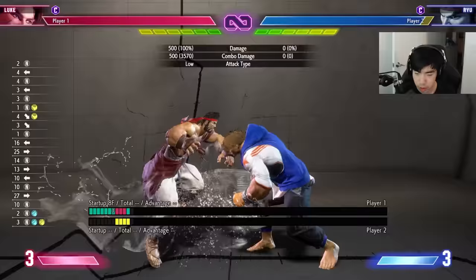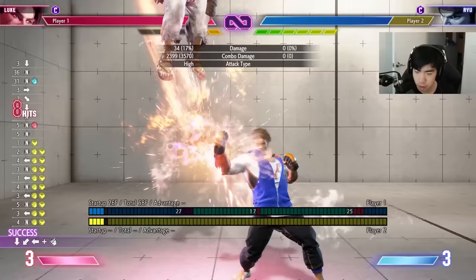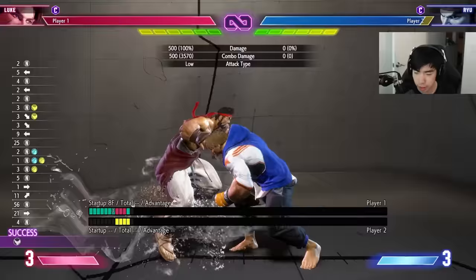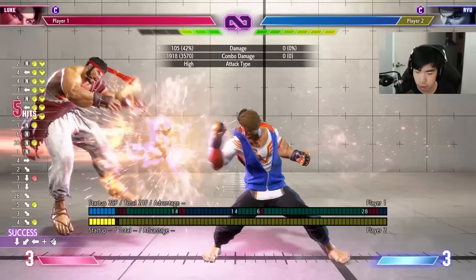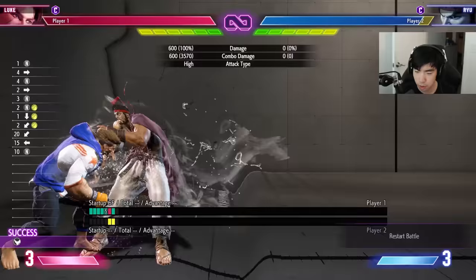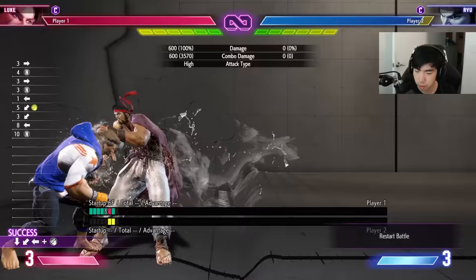If you don't mind a little less damage, you can go for something easier. The normal drive rush combo — which might look tricky at first but actually isn't — you go into the overhead for damage, or you go into the tackle for oki. If they're already in the corner, you can just do the tackle. If you're all the way out of the corner, you would also want to go for the tackle.